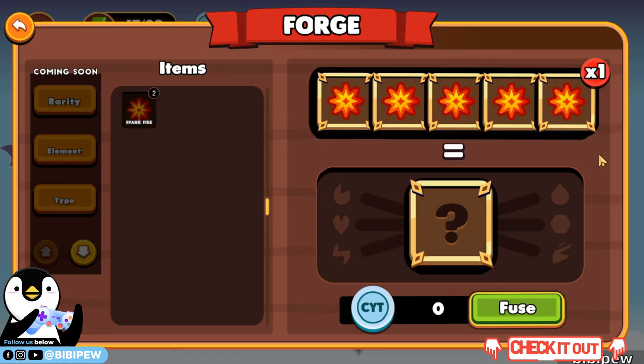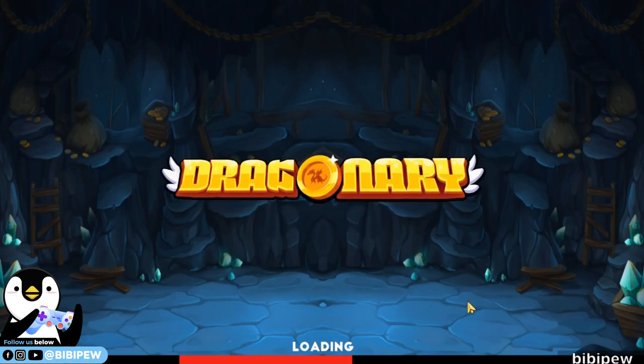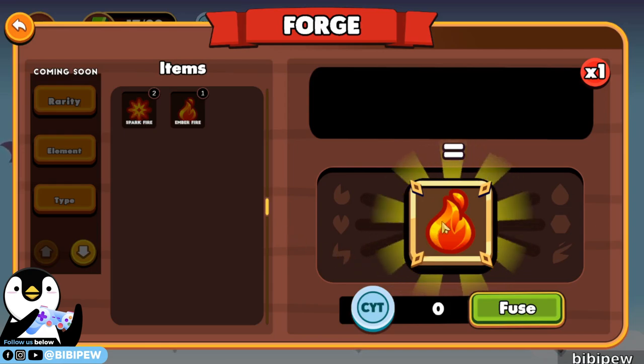So I have five already, then maybe I can fuse it — I don't need any CYT. So I fuse. I got this fire — Ember fire!